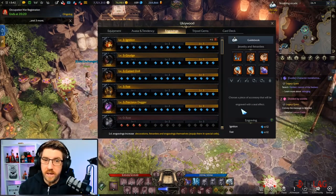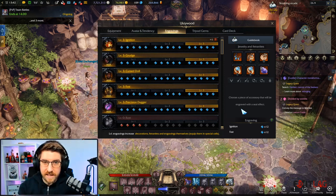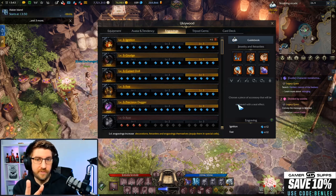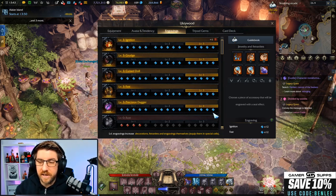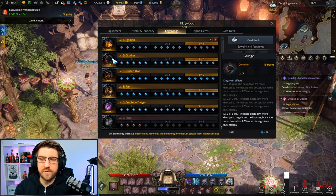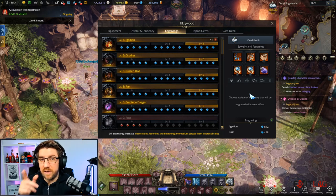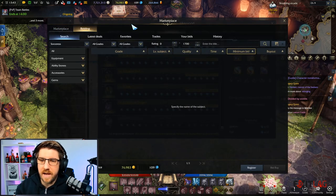If you don't have legendary books yet but want a decent setup, you could just have nine nodes from books instead of twelve with no legendary. Then you could go for adrenaline level two — for example: igniter, grudge, cursed doll, another engraving, and then adrenaline two. Adrenaline is still a good engraving even at level one, whereas grudge and cursed doll you always want maxed at level three. So consider that option if you don't yet have legendary books, or save up and grab them if you're going for a five-three setup.